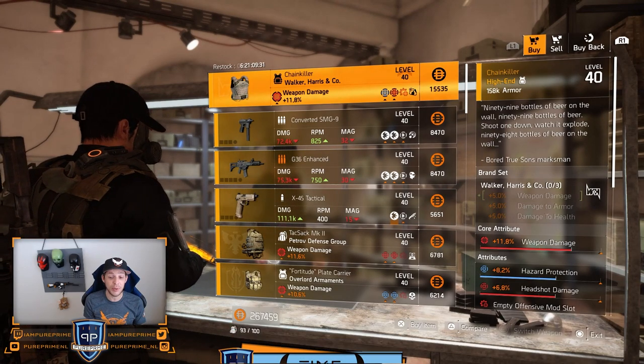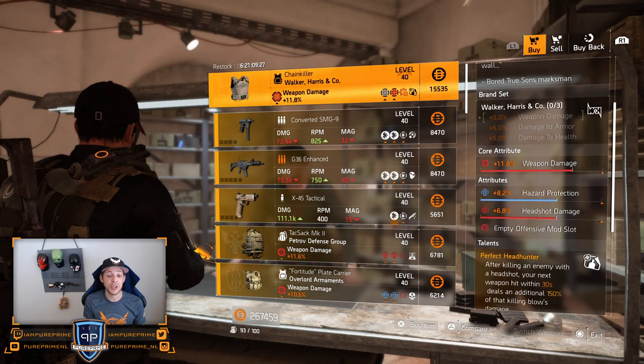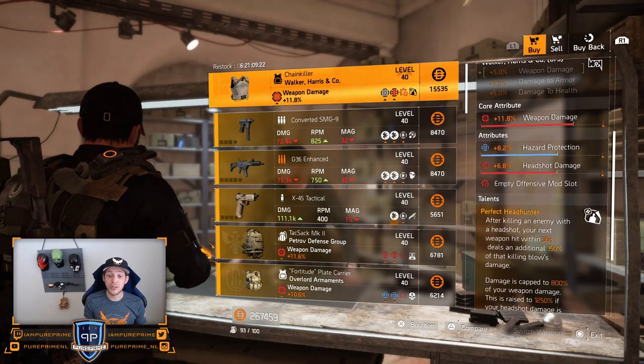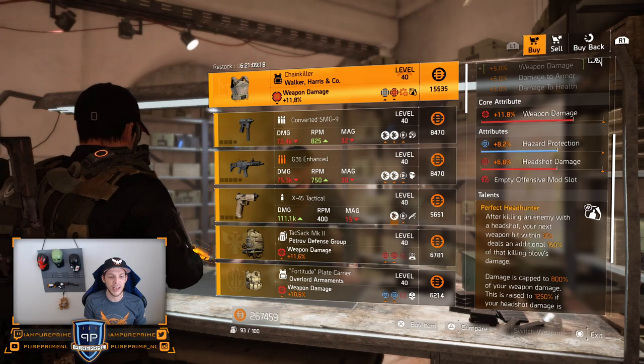Starting at the White House, Walker and Harris — the Chain Killer. Pretty decent: 11.8% weapon damage, 8.2% hazard protection, 6.8% headshot damage, and of course the Perfect Headhunter talent on there. Roll that hazard protection away for some crit or crit damage and you're gucci.